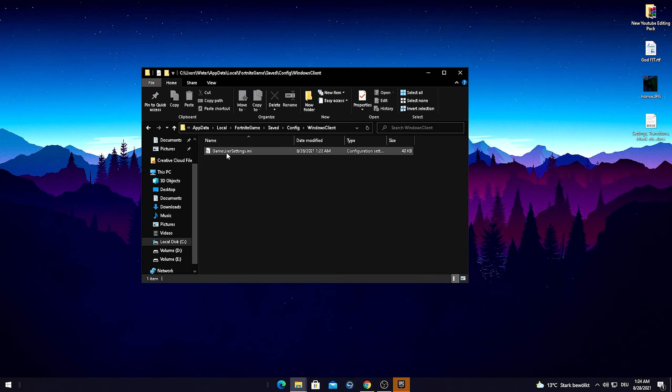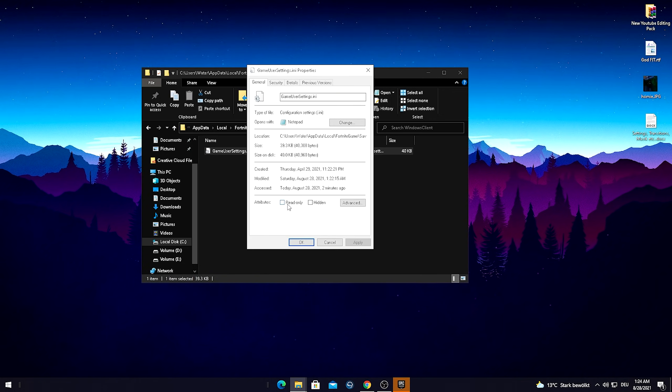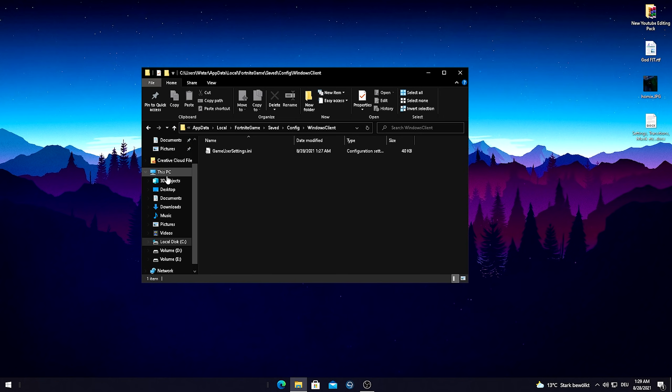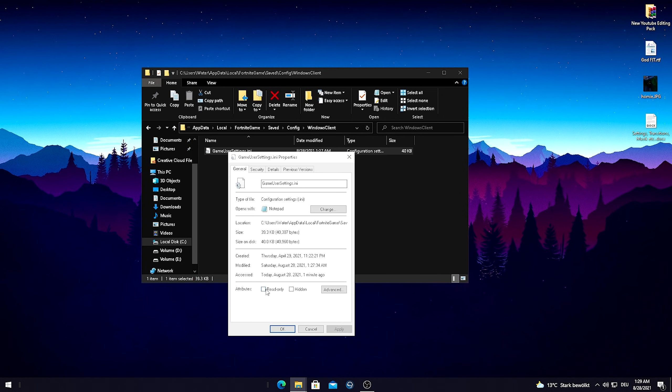Before we apply any changes in our GameUserSettings, right click on the file, go into Properties, and make sure that the Read-Only attribute is unchecked. After that, open up your GameUserSettings and find BLatencyFlash — this is the main setting. Make sure it says true, so change it from false to true. Also set LatencyTweak to 2. After you've applied all these settings correctly, right click on your GameUserSettings again, check the Read-Only attribute, and simply apply it.